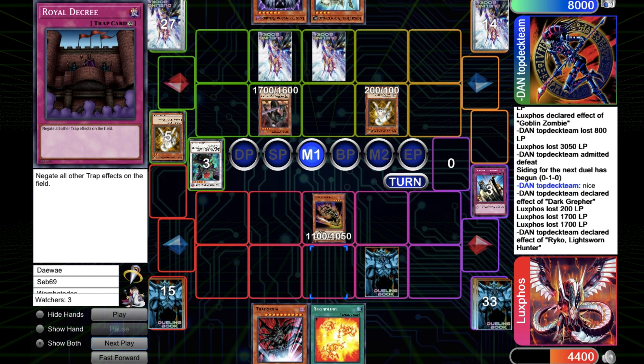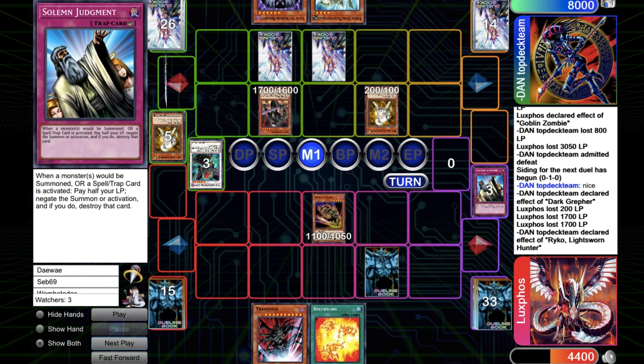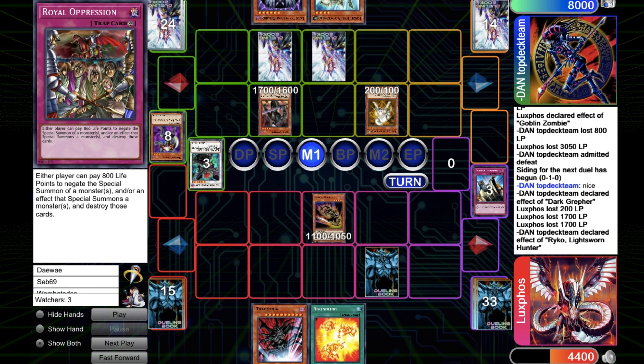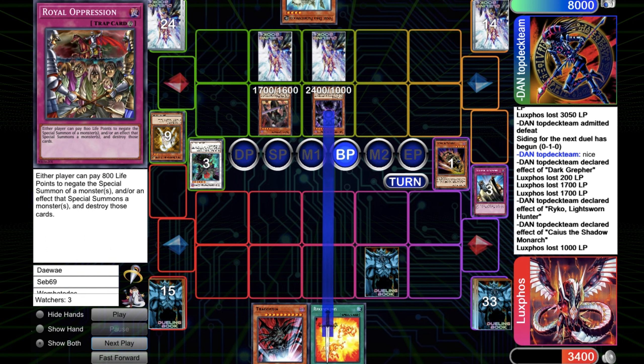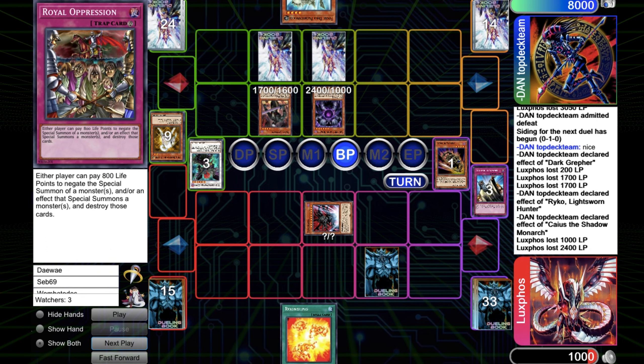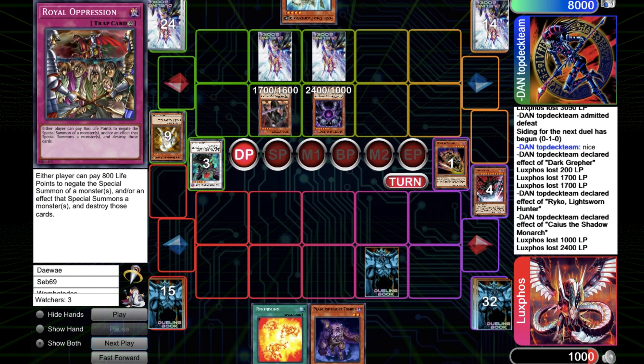He goes for Raiko, pops the Solemn Judgment, and in the 3 cards he gets a Necro Gardna in grave too. Then he can just tribute summon Caius and banish my Goblin Zombie. At this point I was already dead. So I just try to stall it out with Tragoedia to see what I can topdeck. But obviously there's nothing that can save me at this point, and I just scoop it up.